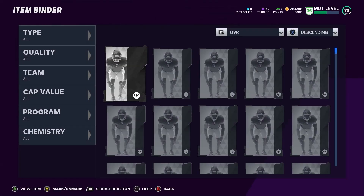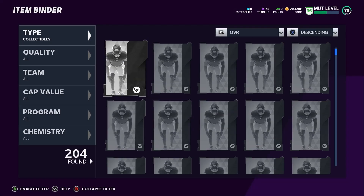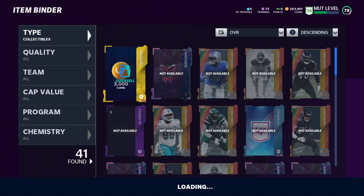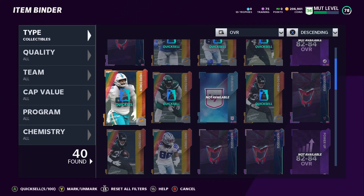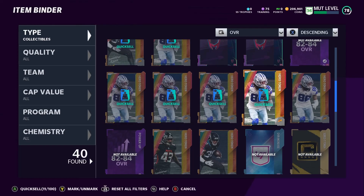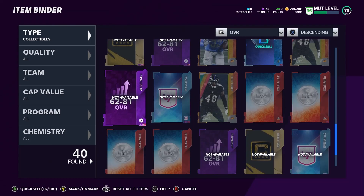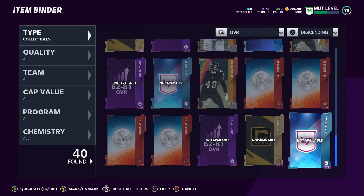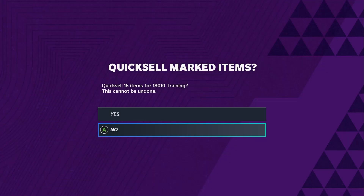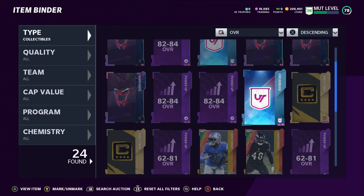We're going to go ahead and quick sell these. We go to collectibles — we've also been doing daily objectives for hero badges to get free players, but I'm going to quick sell these guys and use the training later to power a player up. Some of these are training too. If we get more hero badge pieces we can complete the set, but we haven't yet. From quick selling all those tokens — which were all free from playing solos — we get 18,000 training. That's actually pretty clean.